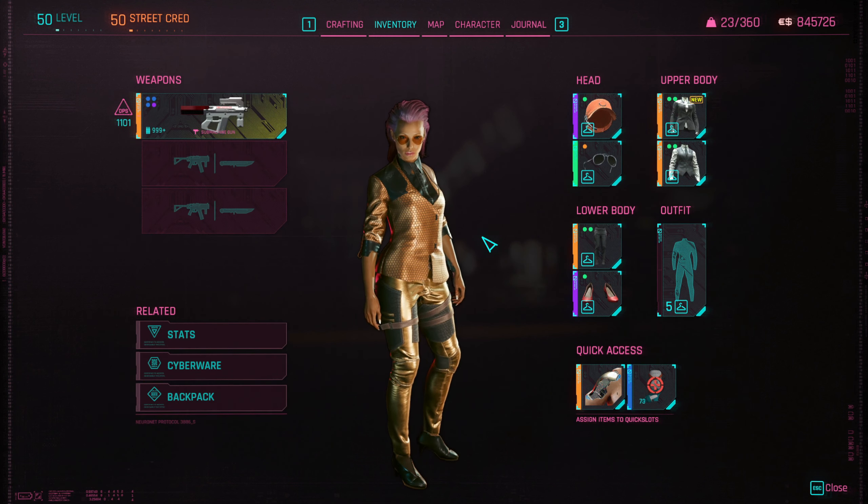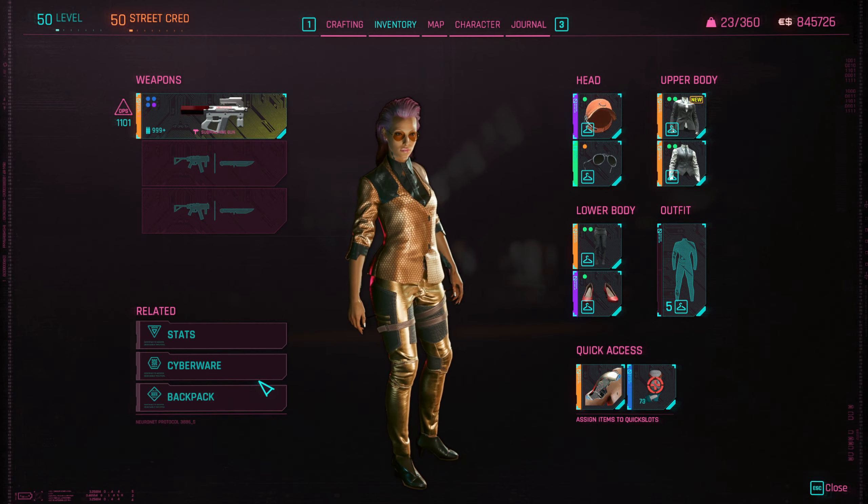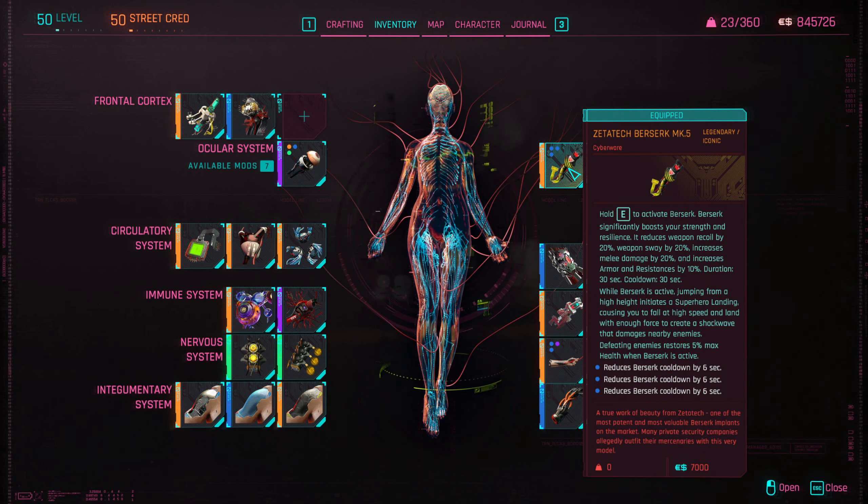I don't think you can say this build is not strong — Monowire is strong, and this take is also very strong. Even without Berserk active you still do so much damage and restore HP by killing enemies.